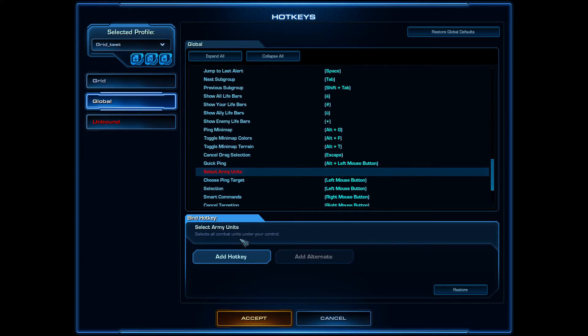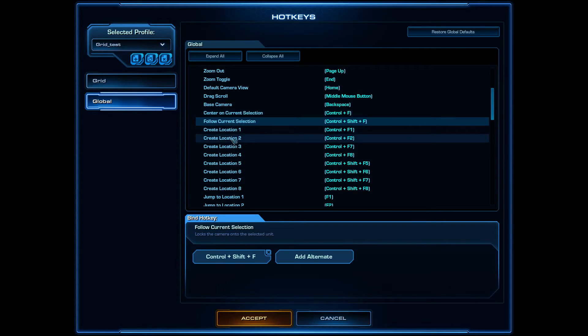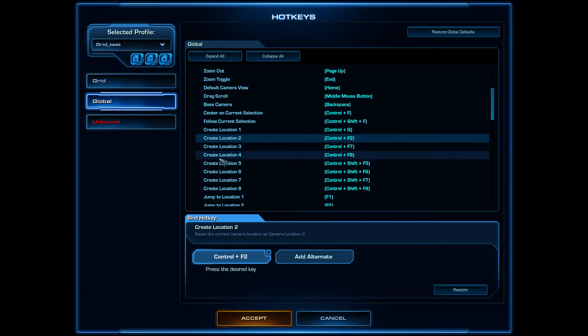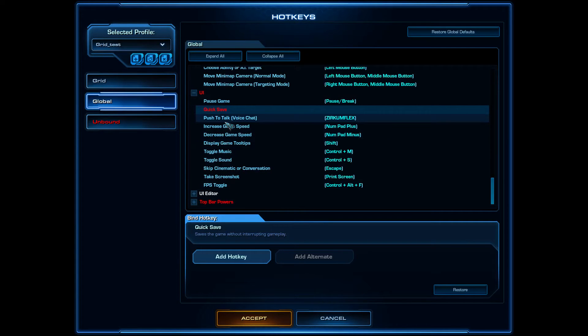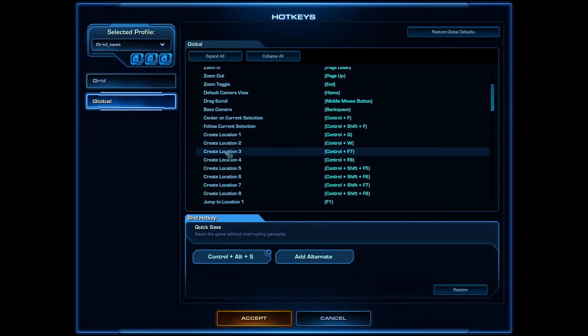The Select All Army hotkey is set. We'll reassign Alt+F12 — we won't need it for quick save since we only use that in the campaign. What I like is setting Create Location like this, and reassigning Alt+F12 to quick save to free it up.